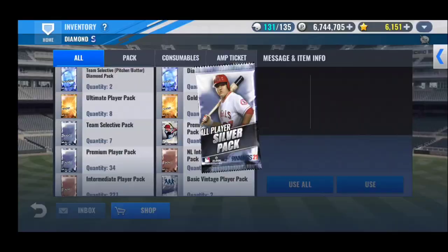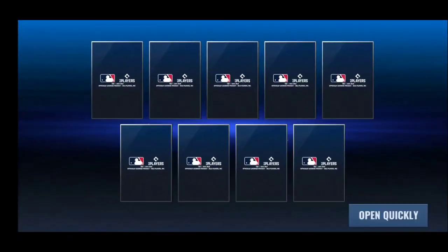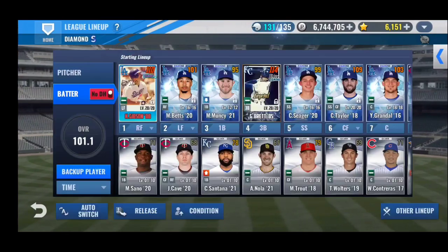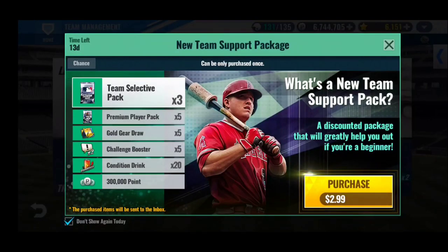There's a Clayton Kershaw right there and we can use that for upgrade material, which is very good. I need to get him to 20 as soon as possible. So no primes out of these silver player packs. Next, we'll do some special training on Kirk Gibson, but right after we upgrade Kershaw, of course.